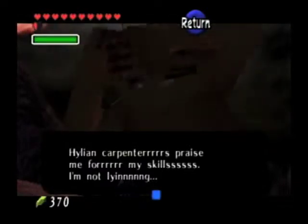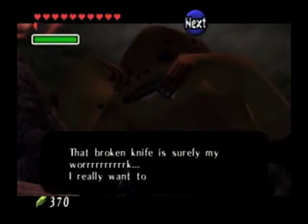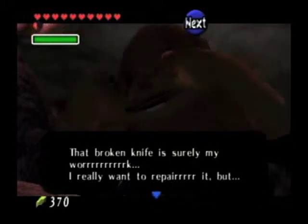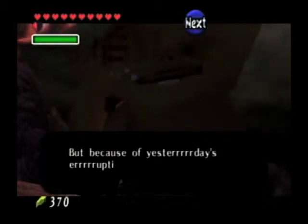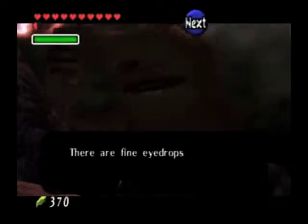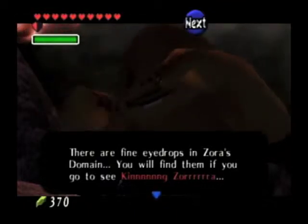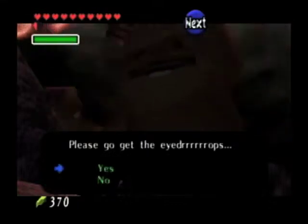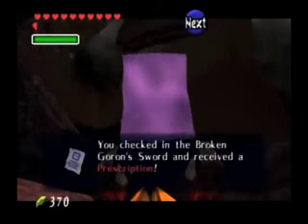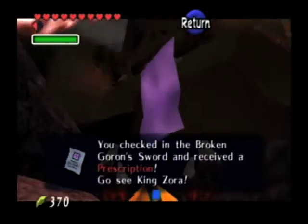He's not lying! He says Hylian Carpenters praise him for his skills. He confirms the broken knife is his work and really wants to repair it, but because of yesterday's eruption his eyes are irritated. There are fine eyedrops in Zora's Domain — go see King Zora! I checked in the broken Goron sword and received a prescription. Let's go see King Zora!